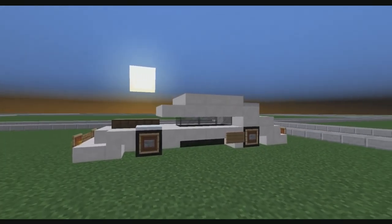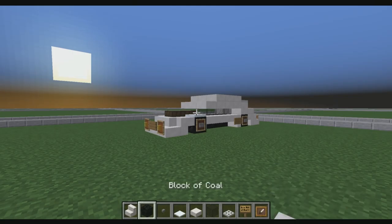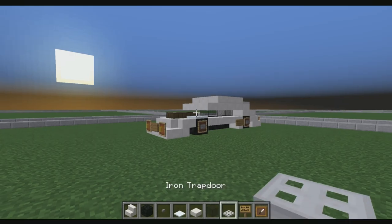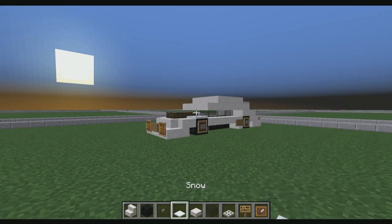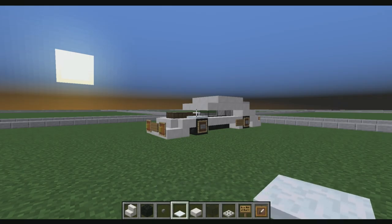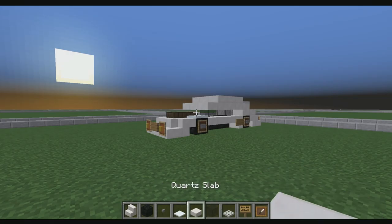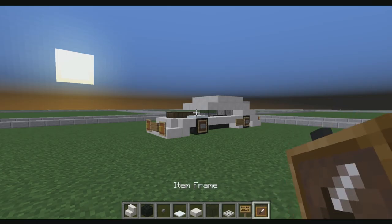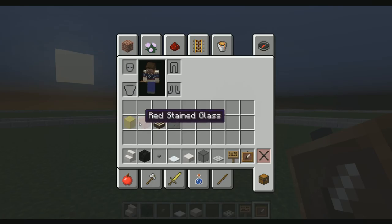I'm going to tell you guys the blocks that we're going to need: quartz stairs, block of coal, stone button, snow. If you guys are going to use snow, make sure that you don't put it near lights because it will melt. If you don't want to use snow, you can replace the snow slab with iron trapdoors. Other blocks needed: quartz slab, black stained glass, iron trapdoor, signs, item frames, yellow stained glass, red stained glass, daylight sensor, and black stained glass panes.